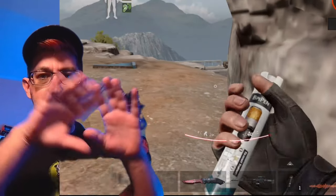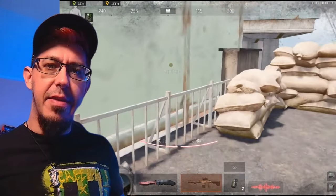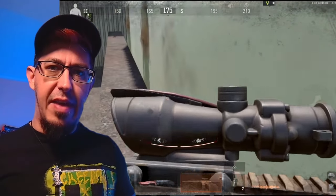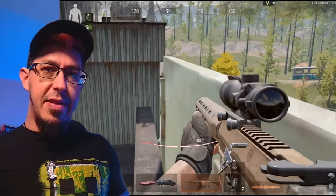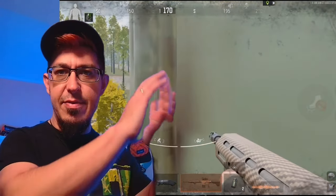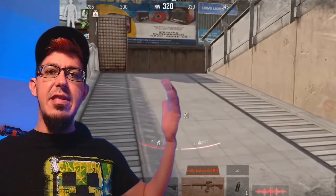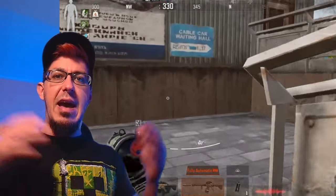If you are on the attacking side, the windows are the first ones you want to check. There is a roof in the building where you have the secret safe — if you run upstairs, there are some good spots to hide with a nice angle both to the left hand side and to the right hand side. Utilize that.